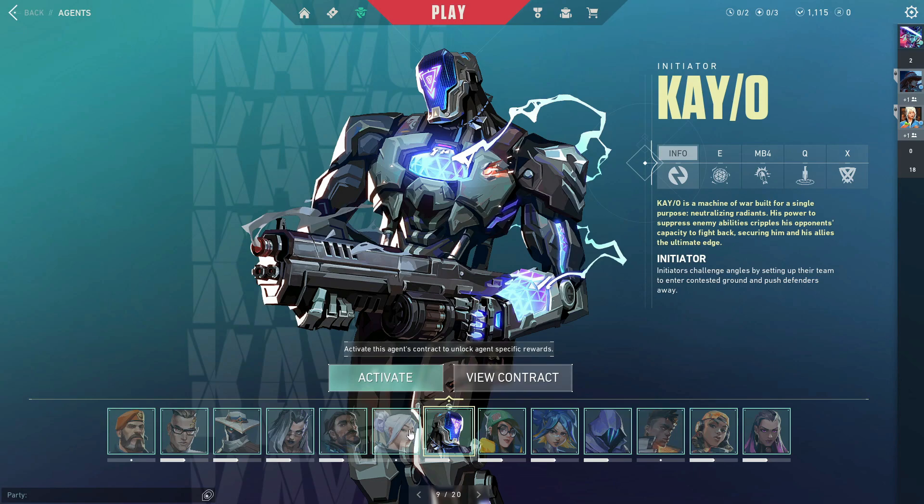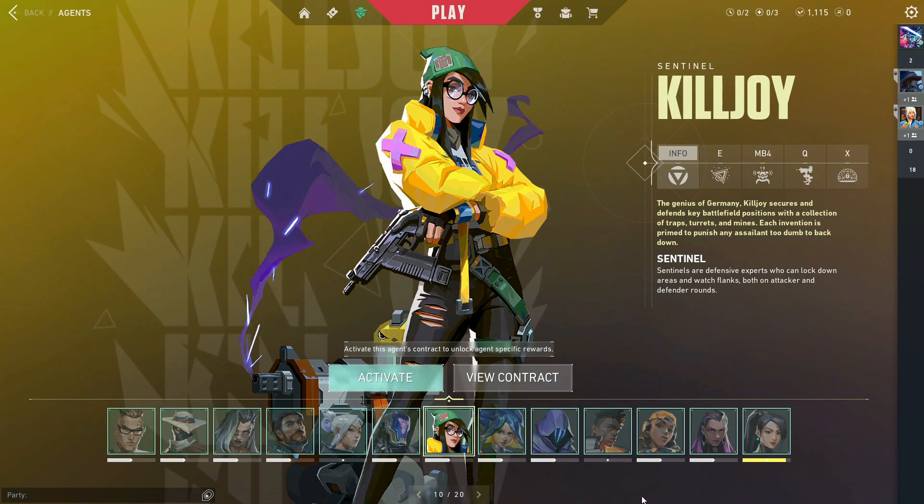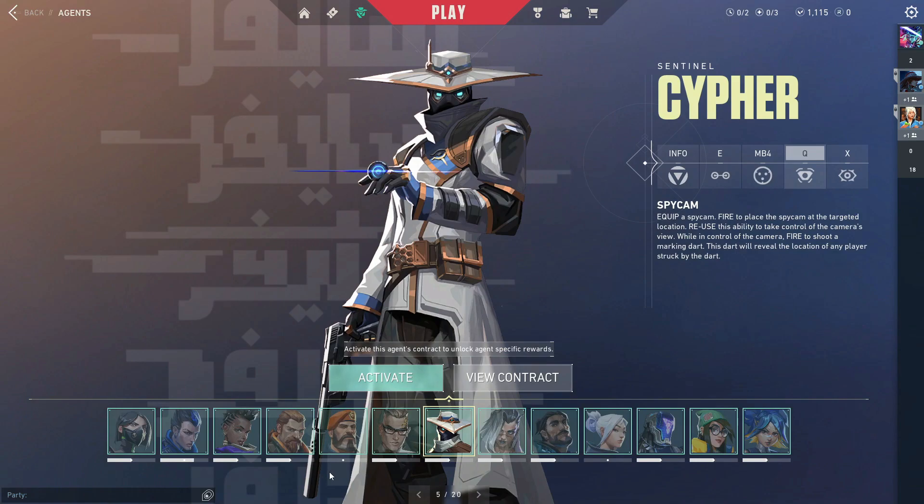For the sentinel category on this map it's going to be really interesting — and I'll throw two at you, one of which might surprise you. I think KJ is going to definitely be a meta agent on this map because it's so close quarters — her ultimate will be super effective, plus her nano swarms and turret will be fantastic. Though it is three sites, so that might make it a little tricky. The other one I think might surprise you: Cypher. I could be wrong, but I have a feeling Cypher is going to be your man on this map. He can play around his traps, his camera, and his ult so well — but you do have to take into consideration those doors and the three-site layout.